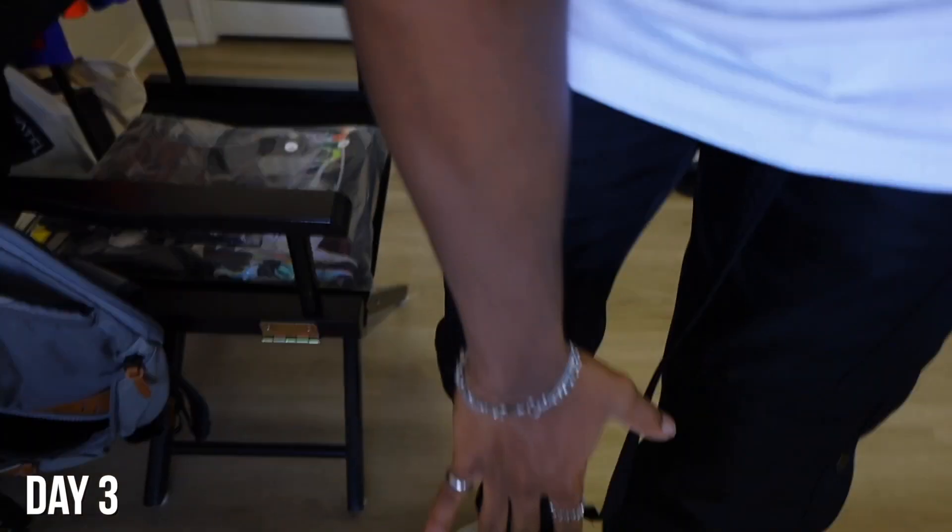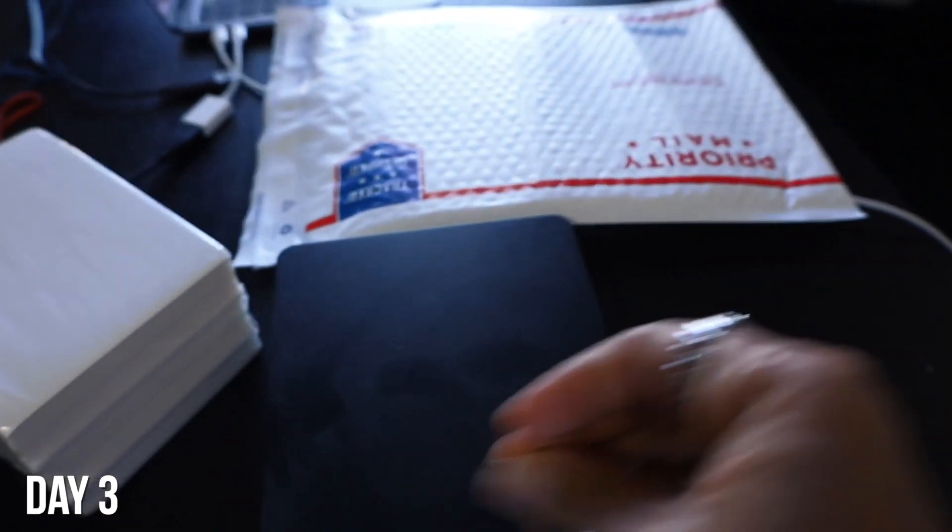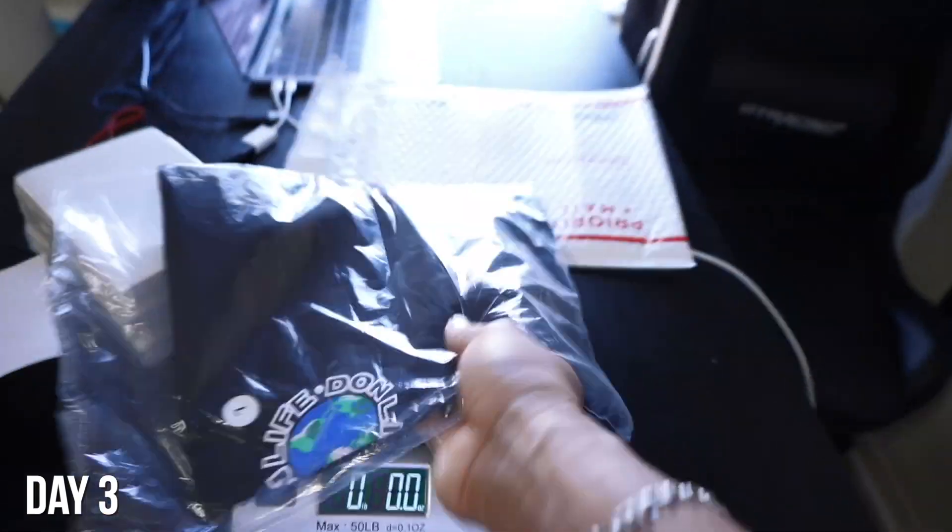Today we have landed our first official sale and I'm going to show you how I ship out orders, what I use, and how I do it. First things first, you need a weighing scale. These products will be linked down below so you guys can get them. This one is a bit dusty — I haven't used it in a while — but you turn it on and zero it out. This package is 0.1 ounces.